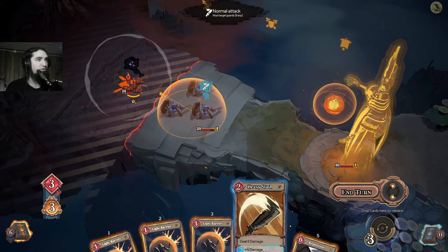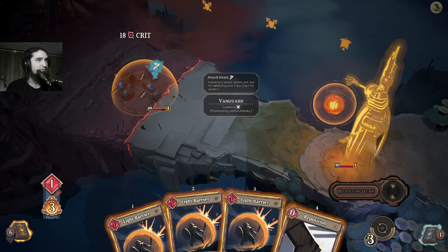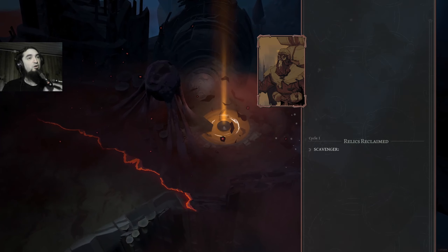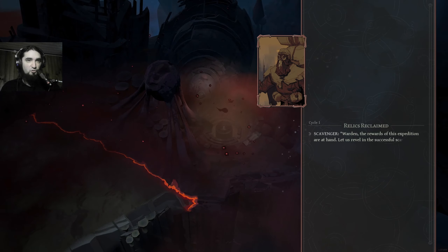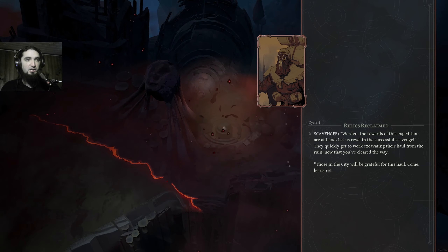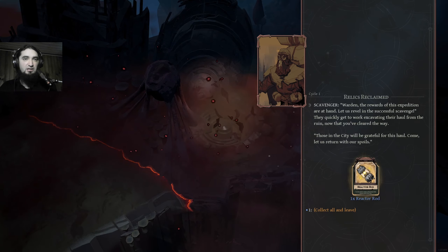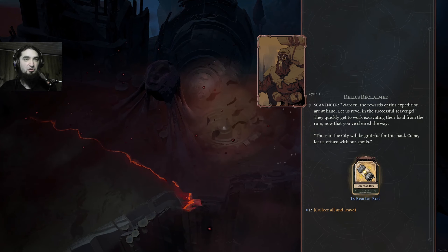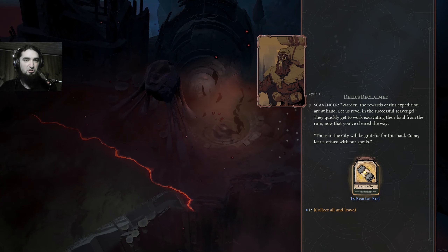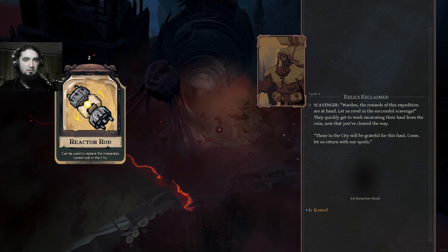So this one should be 12 damage now, right? And also this critical. Now will my unit stay damaged for the next one? Scavenger Warden, the rewards of this expedition are at hand. They quickly get to work excavating the hole from the ring. Now that you've cleared the way, the city will be ready. Come, let us return with the spoils.